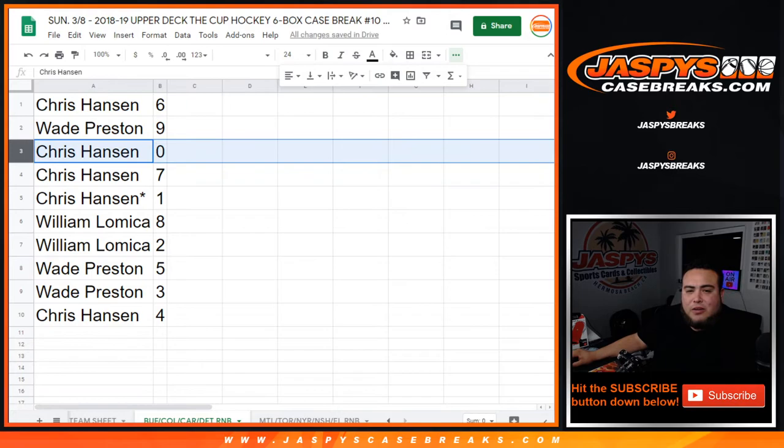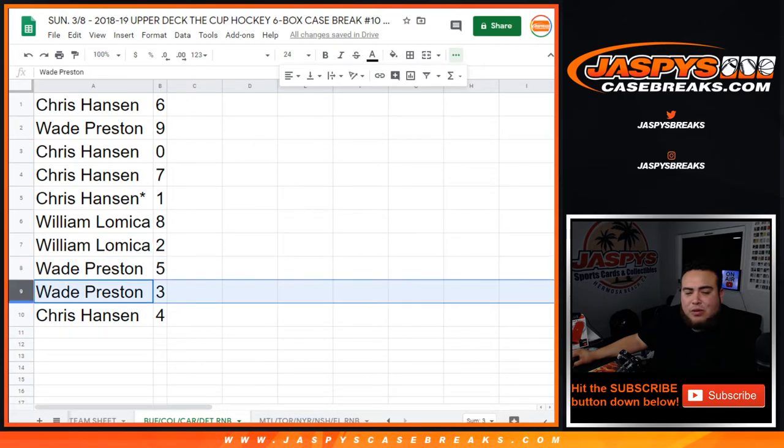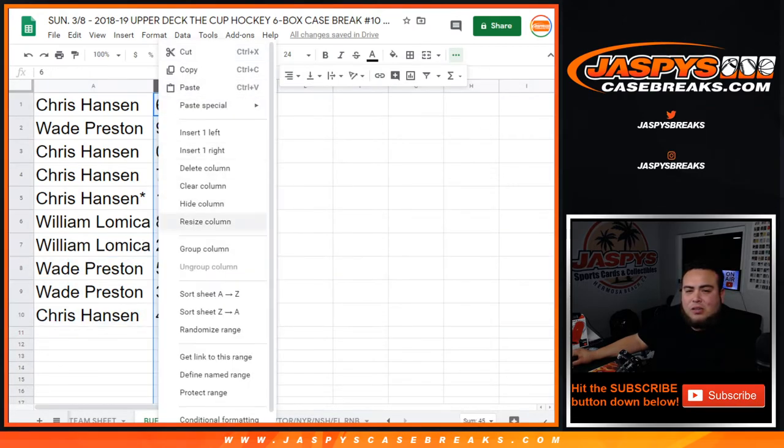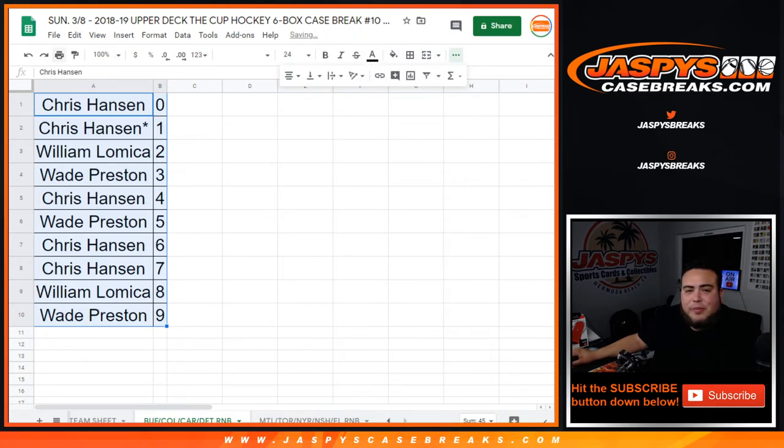So Chris you have 6, Wade has 9, Chris you have 0 — so ending all redemptions Chris has 7. Last spot: Mojo 1, Willen with 8, Wade with 5, Still has 3, and Chris with 4. In a separate video, we have to do one more round of number block randomizer, and then the following video will be for Cup Hockey Pick Your Team Number 10, the 6 box master. Appreciate it.